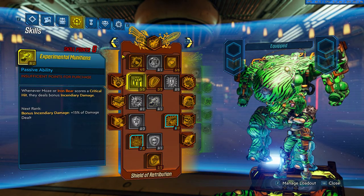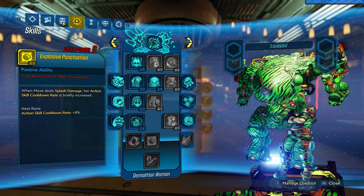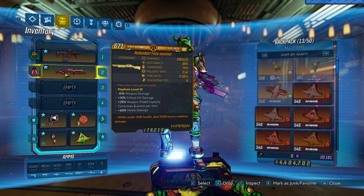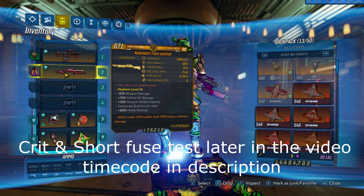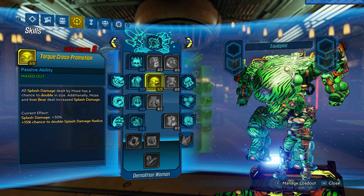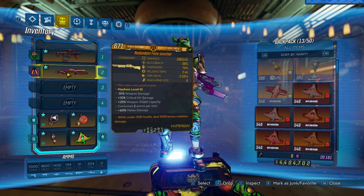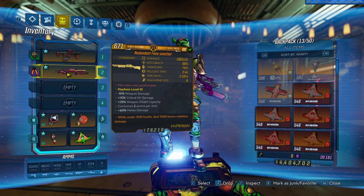We don't take Experimental Munitions and Short Fuse, since the Face Puncher deals melee damage and so it will not do critical damage and it will not proc Short Fuse. Because we're using splash damage, we go into Fire in the Skag Den and Torque Cross Promotion. We want to DPS as long as possible, because we're using a 2-ammo-per-shot Face Puncher.